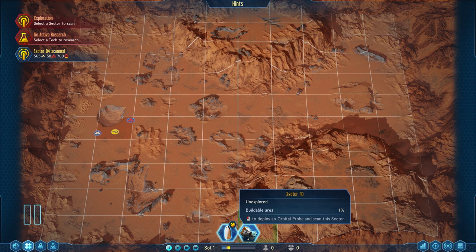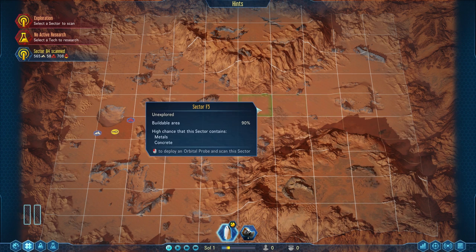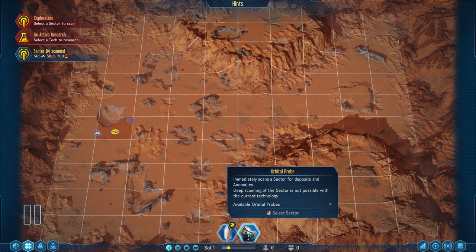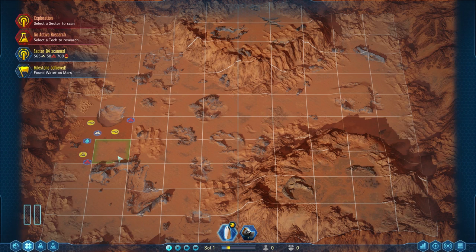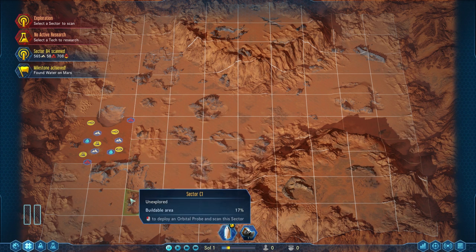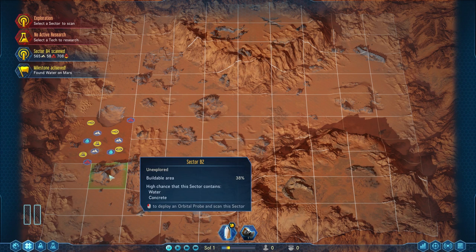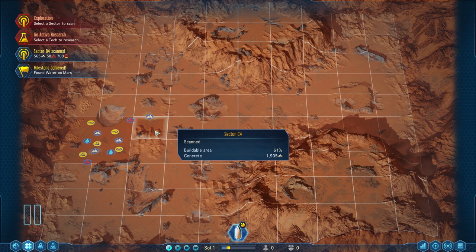I have four orbital probes, so I'm going to click on one and then click tiles I'd like to explore. I'll prioritize tiles with a high chance of concrete since it's very important early on. One tile reveals not a whole lot. The next one — lots of stuff! We got water, and lots of anomalies — we'll see what those are in a moment. I've got one more probe; I'll use it on a tile that's 60% buildable with a high chance of concrete and metals. Now I'm out of probes, but we'll talk about other scanning methods after we land.